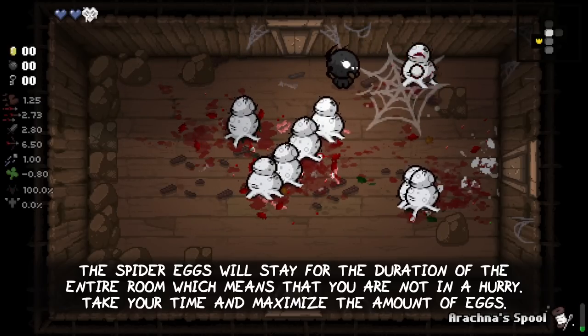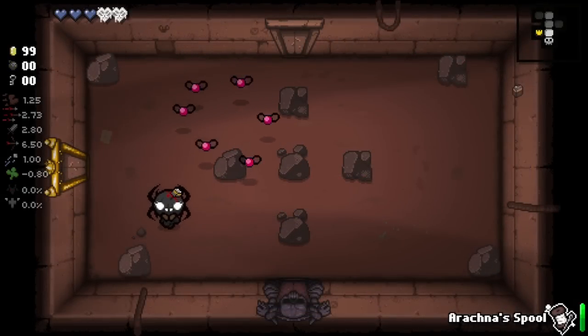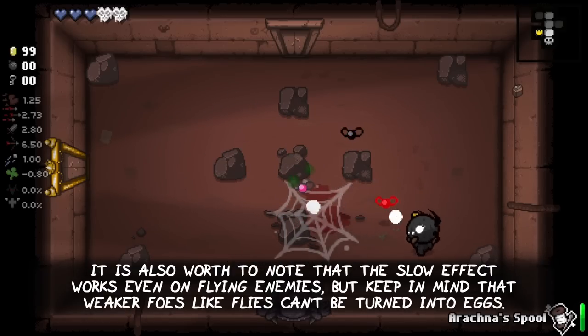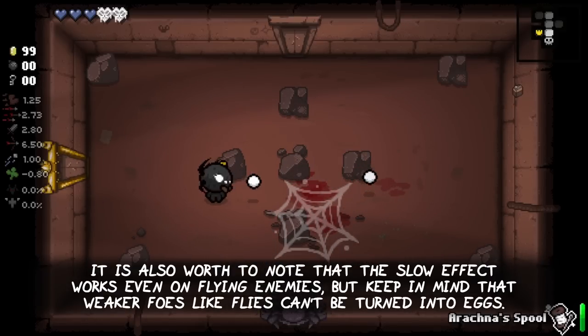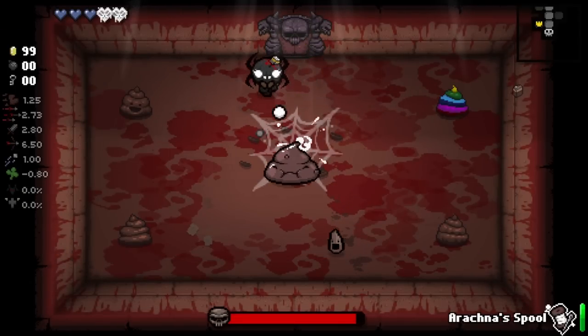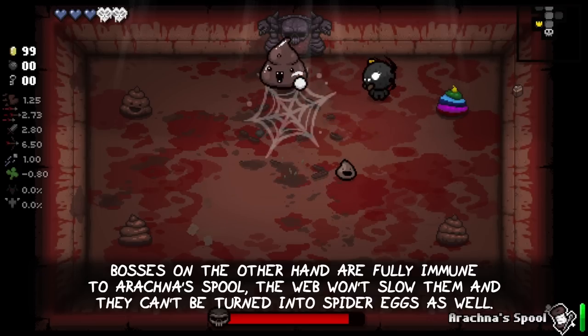Take your time and maximize the amount of spider eggs. It is also worth noting that the slow effect works even on flying enemies, but keep in mind that weaker foes like flies can't be turned into eggs. Bosses on the other hand are fully immune to Arachna's spool — the web won't slow them and they can't be turned into spider eggs either.